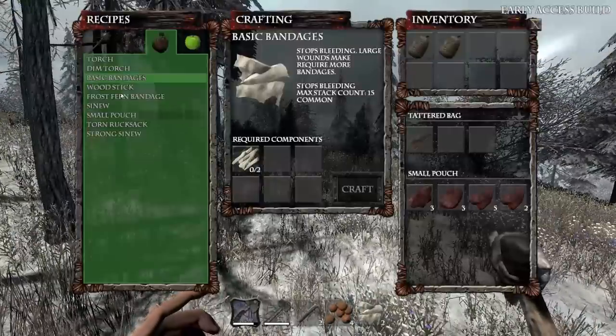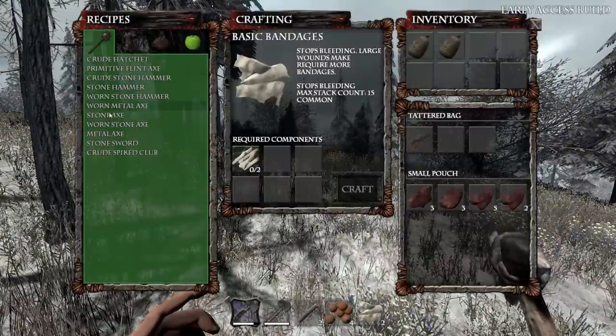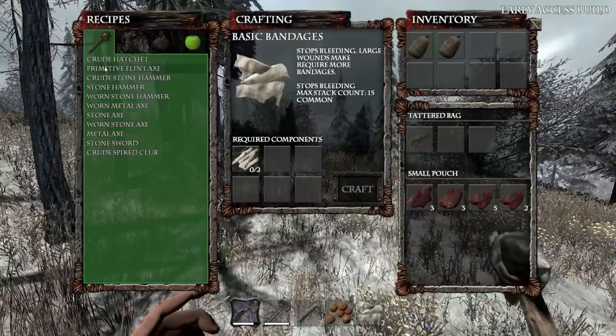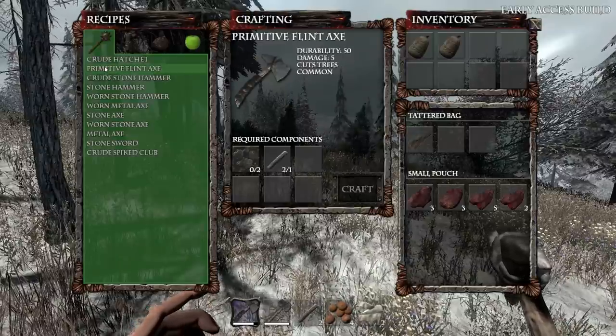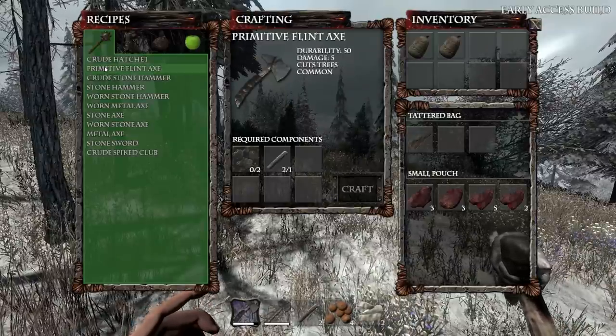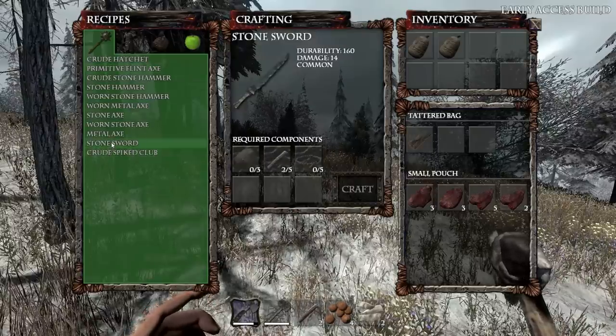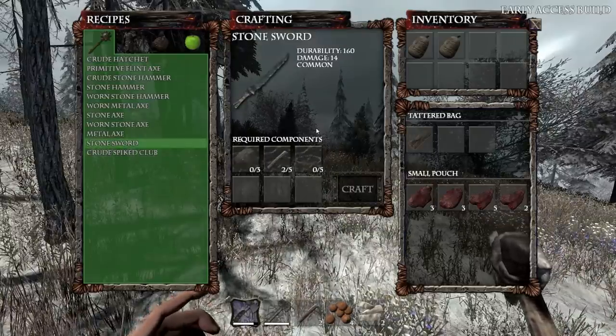We should make a stone sword. What's the stone sword again? Stone, hammer, crude — primitive flint axe? Look at how cheap it is. It's made out of flint, you don't want to do that. Stone — okay, yeah, we need a lot more sinew.